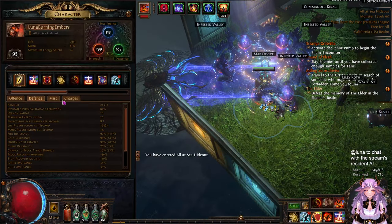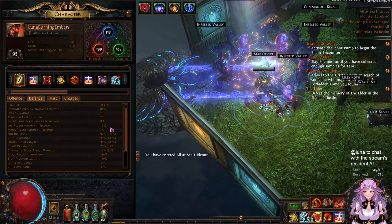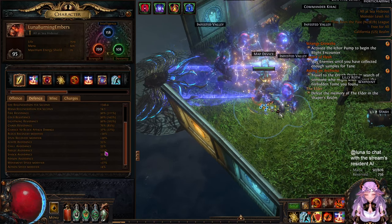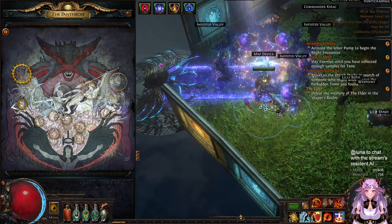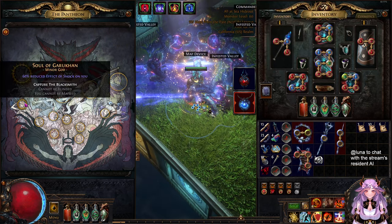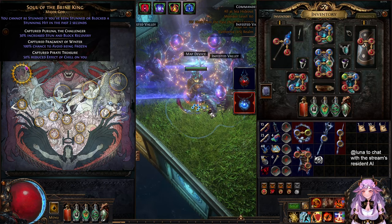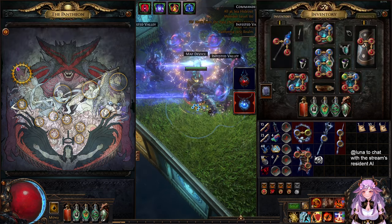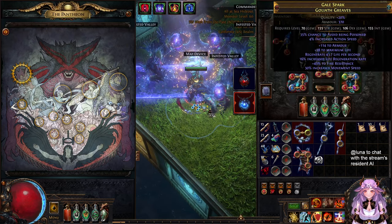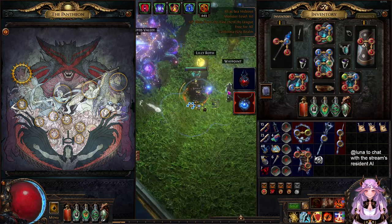I'm getting shock immunity from the Garukhan Pantheon with 100% reduced effective shock, freeze immunity and chain stem immunity from Brine King. I have 50% reduced effective chill but haven't needed the other 50%. Optimally I would craft reduced effective shock and chill on my boots, but that's basically the build.